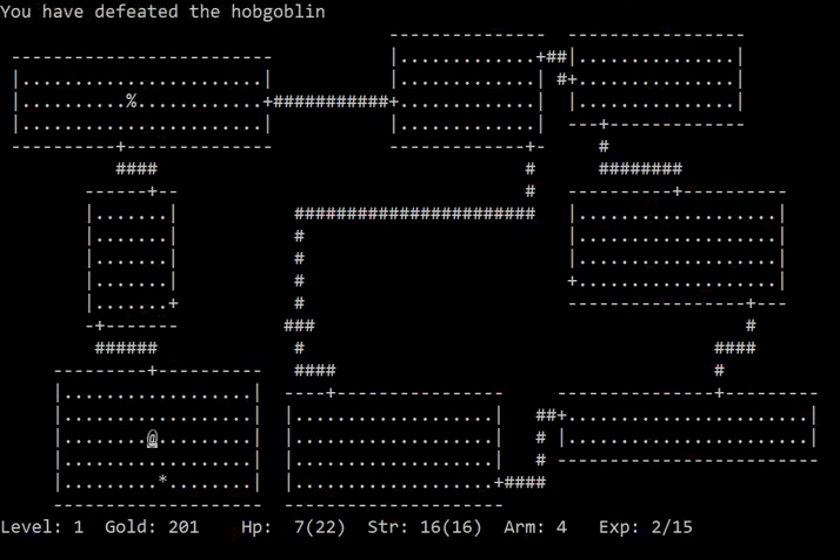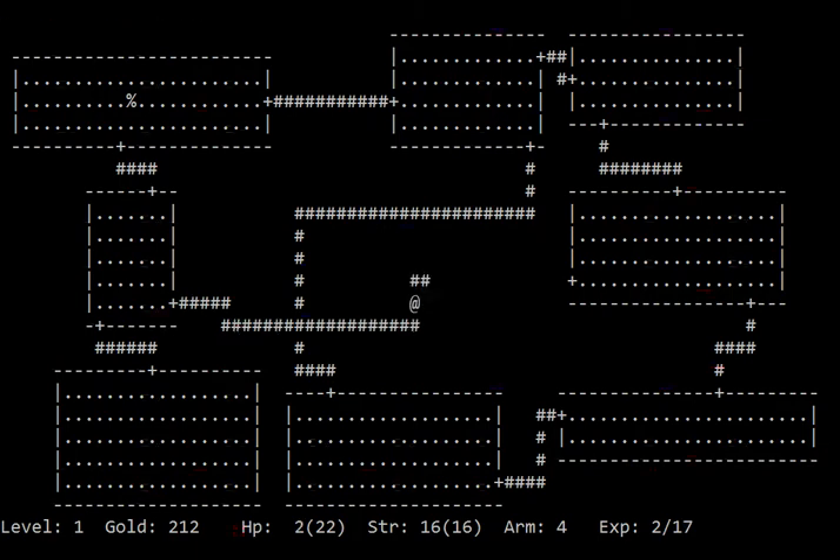I guess we'll just fight until we die. That is a very convenient command, because most of the time you're not going to really do anything. I'm probably going to die — nope, I didn't. I did not die, although I'm certainly extraordinarily close. So now we have to run all the way to the next floor.